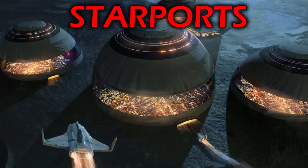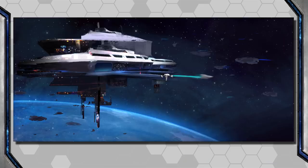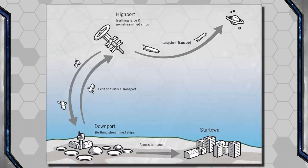Now let's look at Starports. We already saw that starports can be of different ratings such as A, B, or C, and there may be multiple ports on or above the planet. There are two types of starports. Downports are planet-side with large landing pads and buildings — think Mos Eisley from Star Wars. Then there are Highports, which are orbital space stations, possibly city-sized, that ships can dock with. Some worlds may only have one type, while many Class A or B ports have both. Huge ships of 1,000 tons or more, or non-streamlined ships that can't safely go through the atmosphere, dock with the Highport and travel down to the Downport via shuttlecraft or a space elevator.